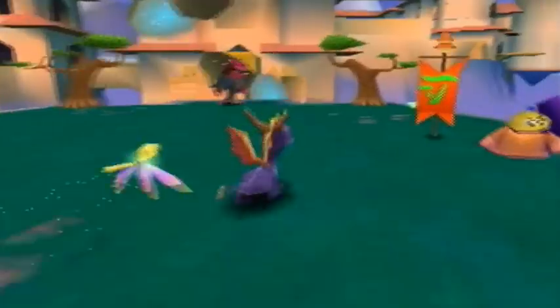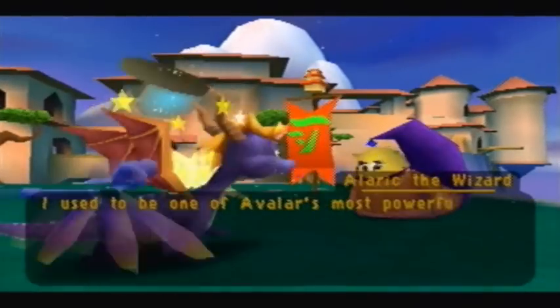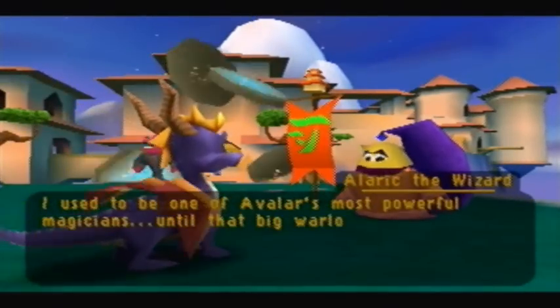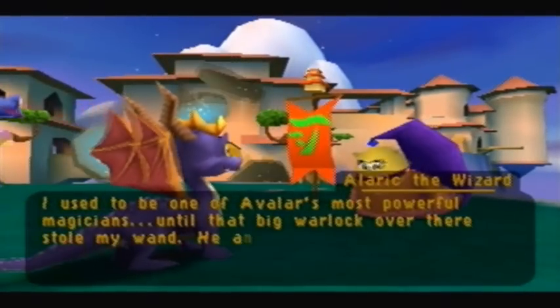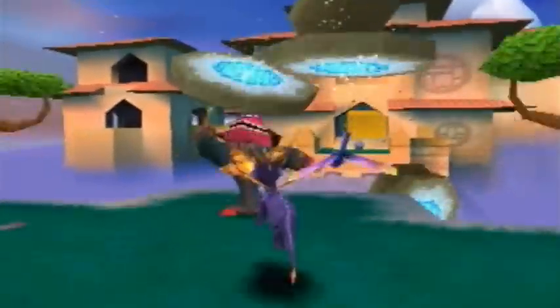I will admit the ending cutscene to this place is actually pretty funny. 'I used to be one of Avalar's most powerful magicians. Until that big warlock over there stole my wand. He and his friends have used the magic to take over the city.' Yeah, that was cheap — I was in the middle of a text dialogue.